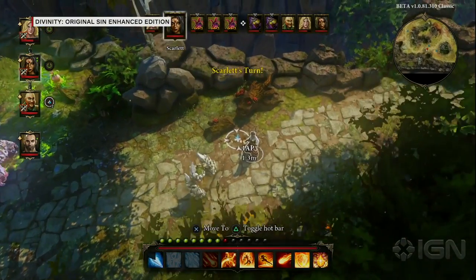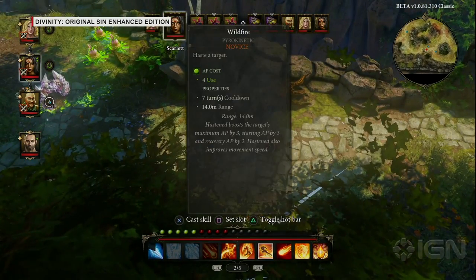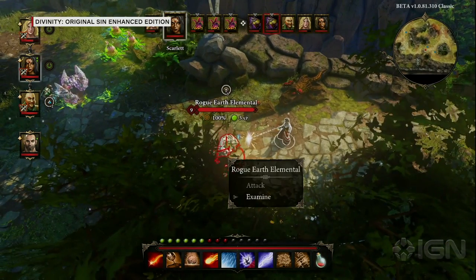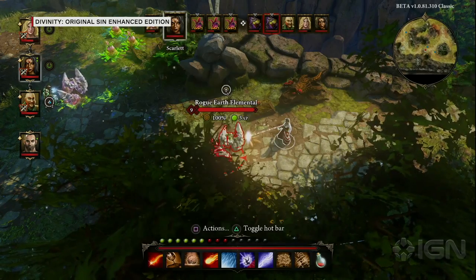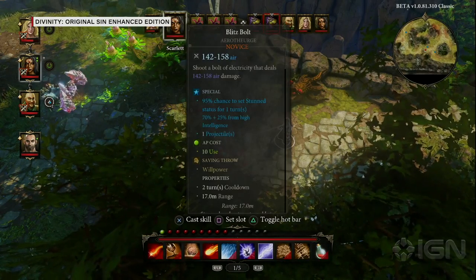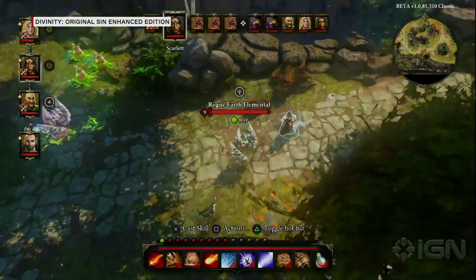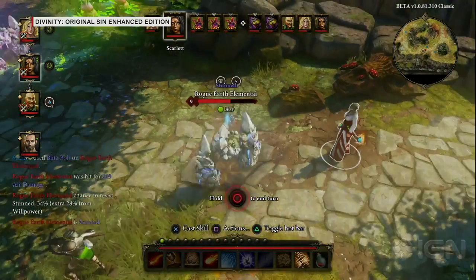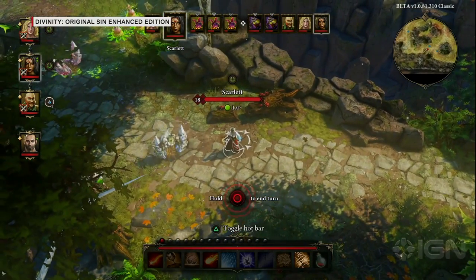Since fire on poison causes an explosion, I'll try to put some fire in there. But first my fire mage inspects the nearby earth elemental and sees it has a weakness to air. So I'm going to try to stun it instead. My stun does quite a lot of damage to the earth elemental, so I don't have to worry too much about it. I still have one action point left.